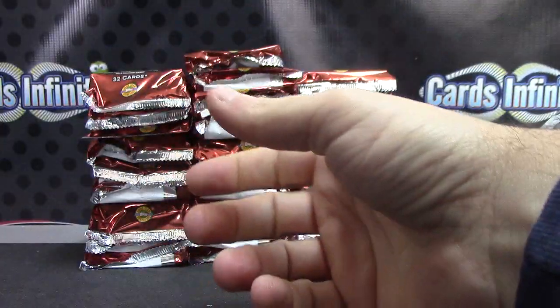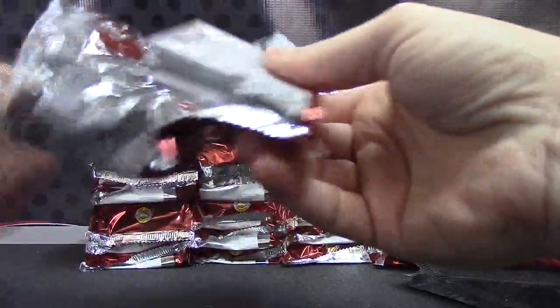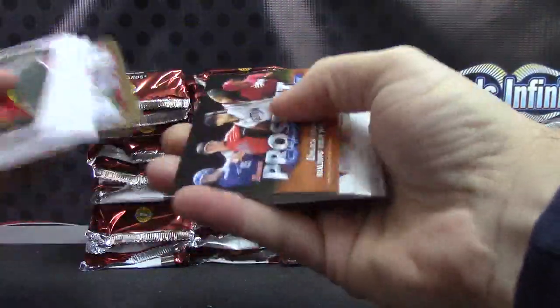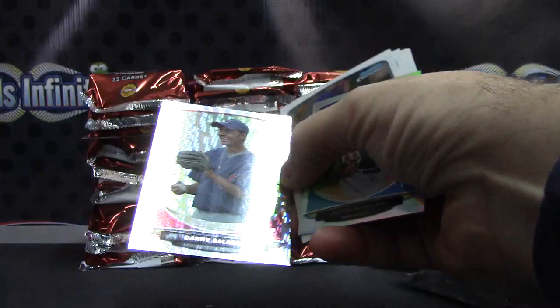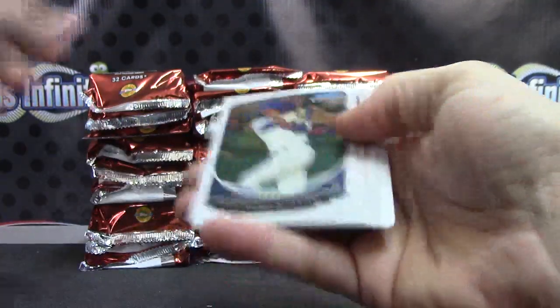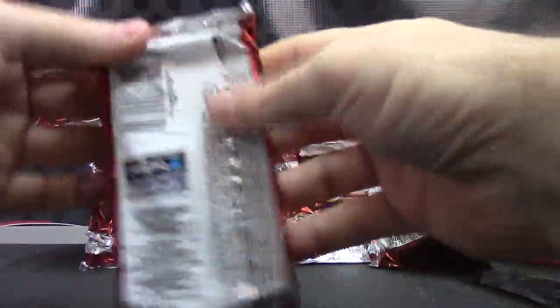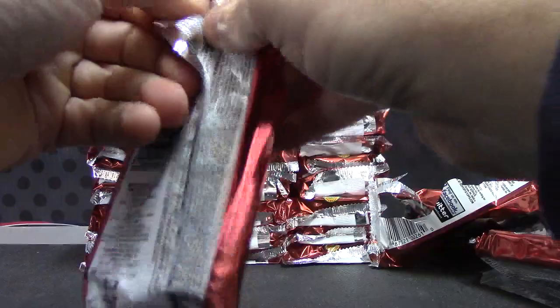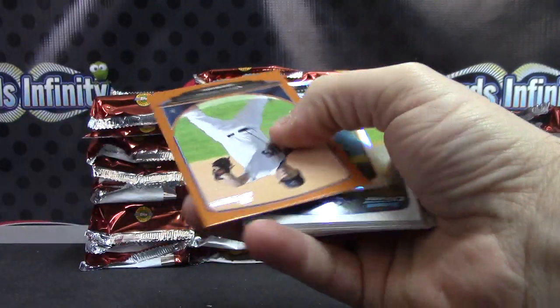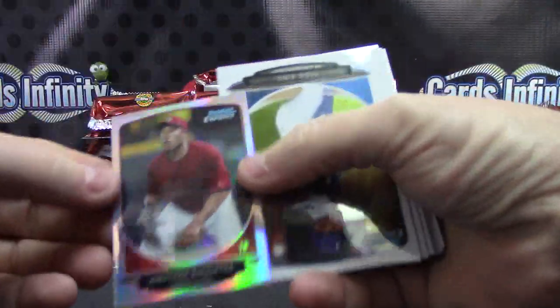And base and base. Danny Salazar is the crack ice card and Justin Nicolino is the mini and base. Lenny Linsky orange. Jonathan Singleton is the mini and base.